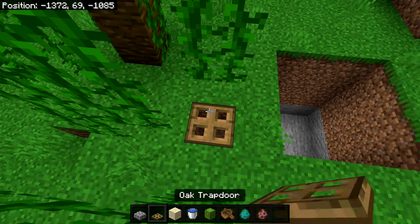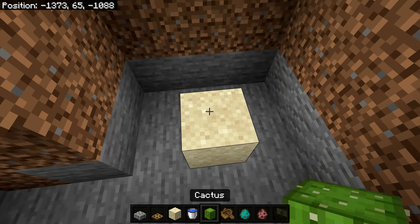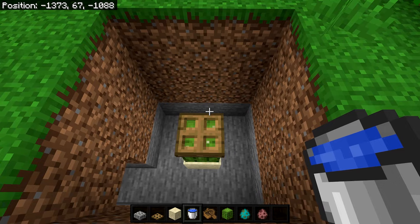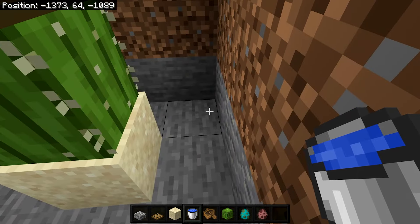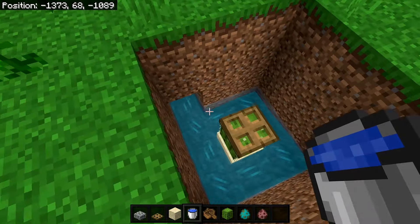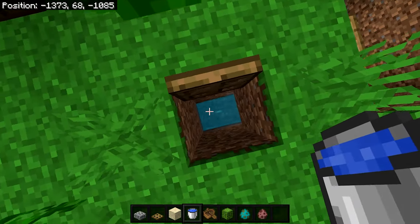Place down a trapdoor in that corner opening. Now in the center of the hole place down a sand block, and on top of that place down a cactus. On top of the cactus place another trapdoor. Then grab your water bucket and place it on the opposite corner from where you dug out the channel — right here. If you did everything correctly the water should flow exactly like so.